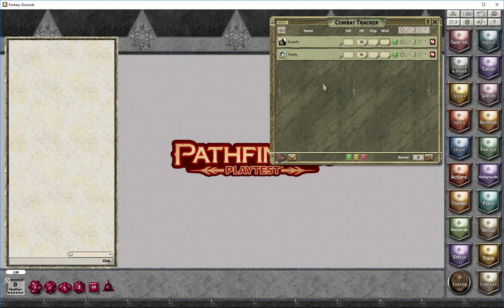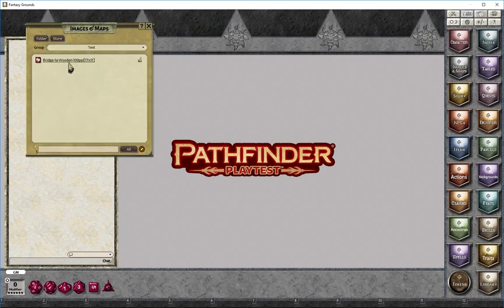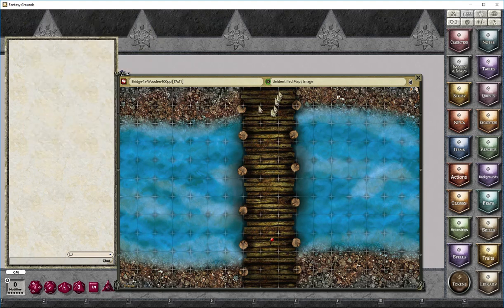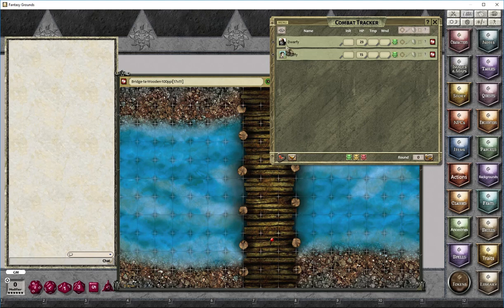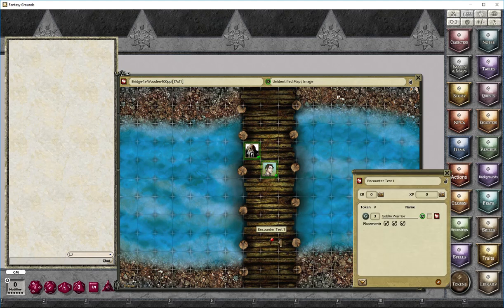Dwarfy has been in one of my previous videos, so these guys are just in the combat tracker ready for anything. They're traveling around and at this point they're crossing a bridge from the north to the south. So I'm just going to put Dwarfy and Thiefy walking across this bridge, and I've already linked an encounter here.